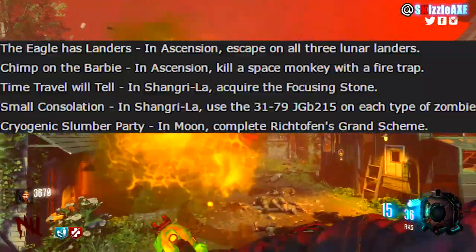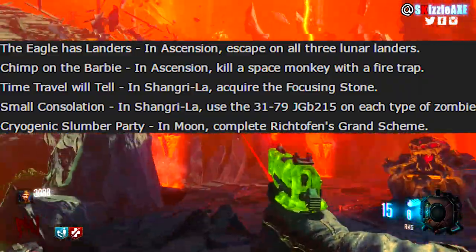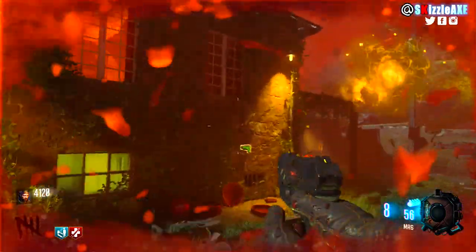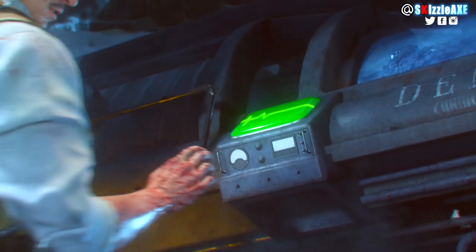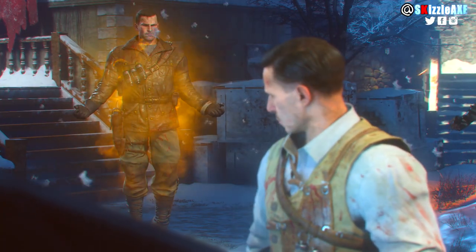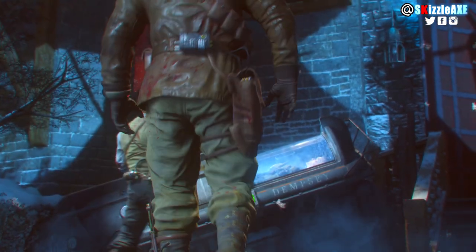The next one is 'Small Consolation' — in Shangri-La, use the 31-79 JGb215 on each type of zombie. I at least know this is the baby wonder weapon — we like to call it baby gun in the zombies community. This trophy confirms we're going to get it back. Like we've seen with other remasters, we're getting the original pack-a-punch camo and original wonder weapon, so of course we're going to get baby gun.